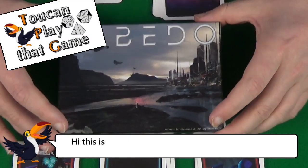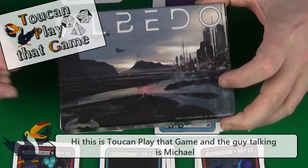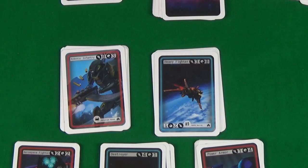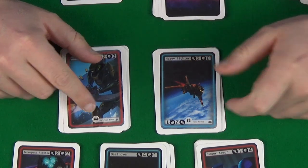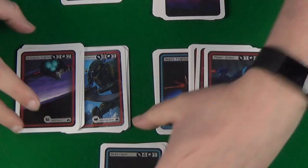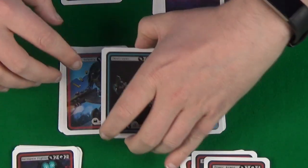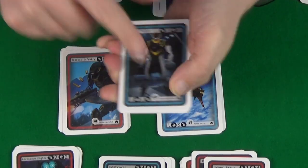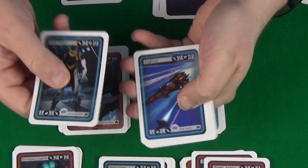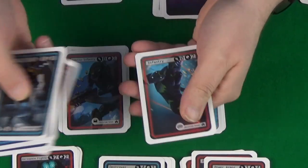Albedo is a deck building game about spatial exploration with simultaneous play for two to four players, or more if you have multiple boxes. You'll start by sorting your cards based on these symbols here. You have five decks that will make up your market, and you'll shuffle each of those decks. Each player will be given an ace pilot, five fighters, and three inventory as starter cards.